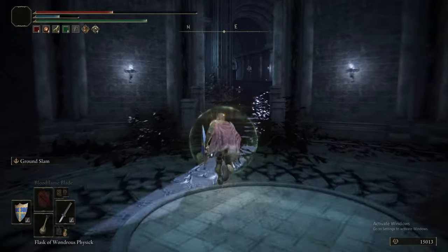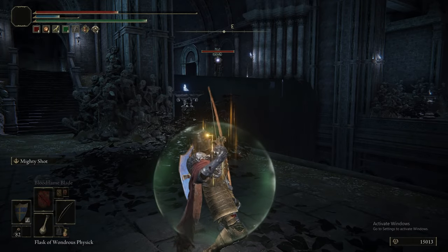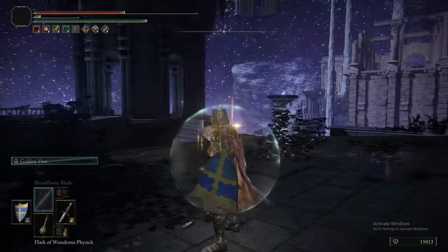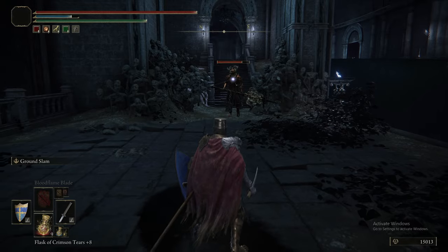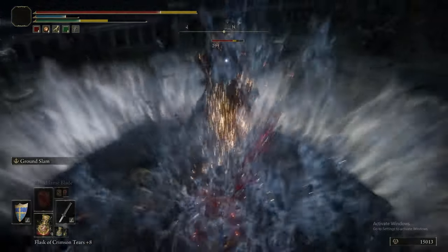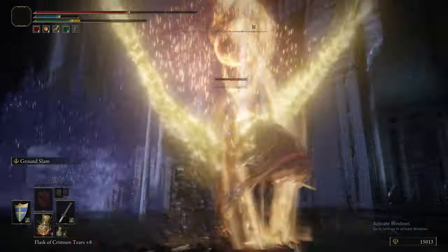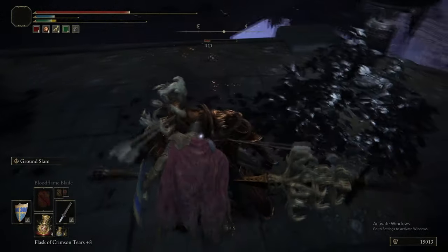Sadly, despite having Shield Bash on it and having this big horn on the front, it doesn't deal piercing damage — it deals blunt. We also picked up the Missionary's Cookbook. Now we have another Crucible Knight to deal with — this one has a spear, unlike the sword and shield one. Is this the first spear Crucible Knight we've fought? I want to say it is. We fight these much like the other Crucible Knights. We do want to bait this thing down from its position because if we go up to where it is and fight it, a bunch of Fallen Hawk Soldiers show up.